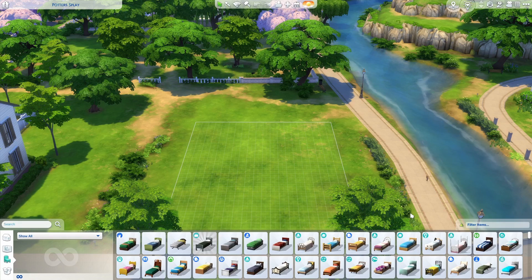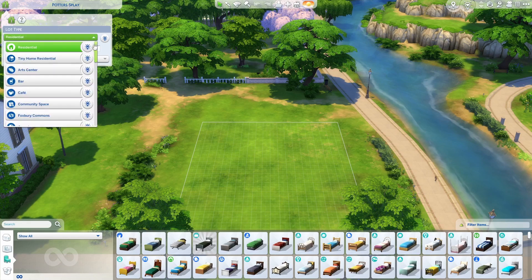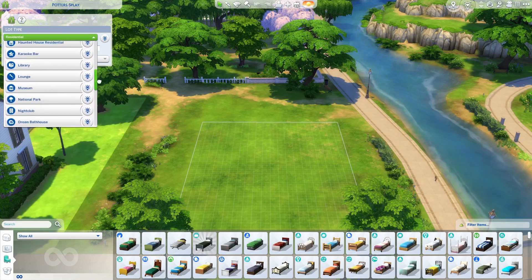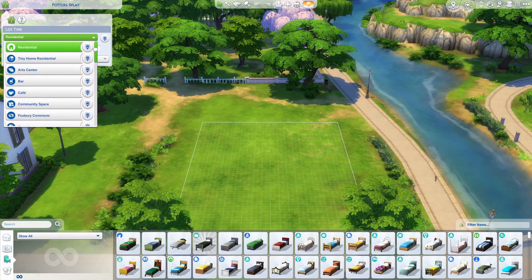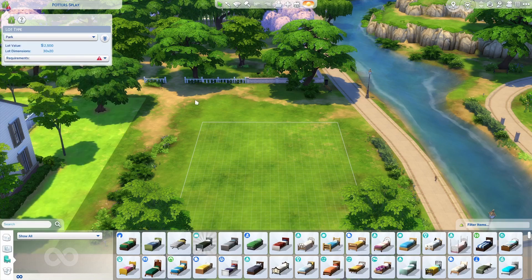Hello everyone. To add a lot type to an empty lot, go to build mode, click on venue info, and click on this drop-down menu. You can change it to whatever lot type you want — so we'll change this to a park.